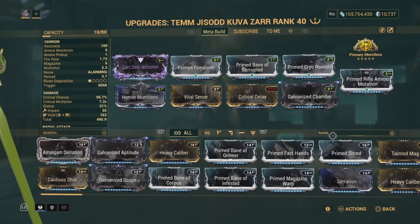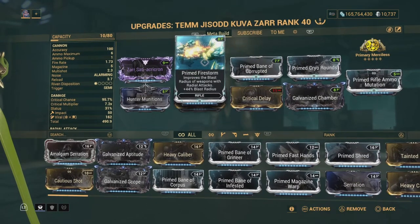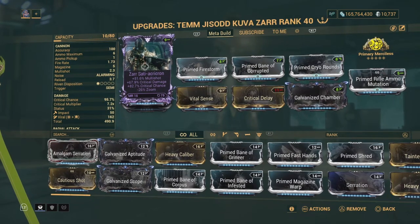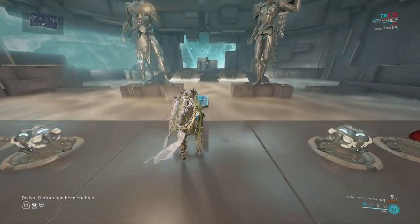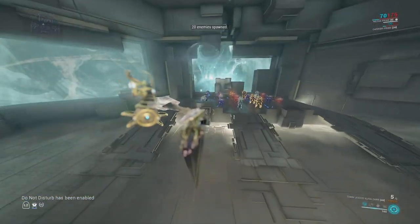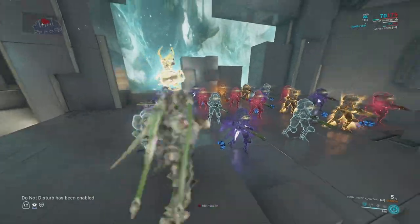I also got the other Prime Mods here. I'm just showing, in this demonstration, its full potential with all these mods with a God Ribbon. So, I'm going to spawn these 190 Corrupted Heavy Gunners and Bombards — let's see how this performs.